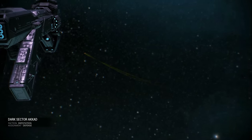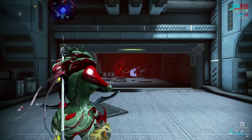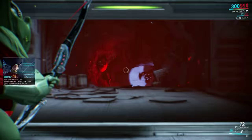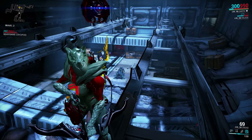Our first mission to try out this build is a defense mission against the Infestation. As you can see, this bow can fire pretty fast, but if you draw your bow all the way back you do higher damage. The farther you are from an enemy, the higher damage you do when you hit that enemy.